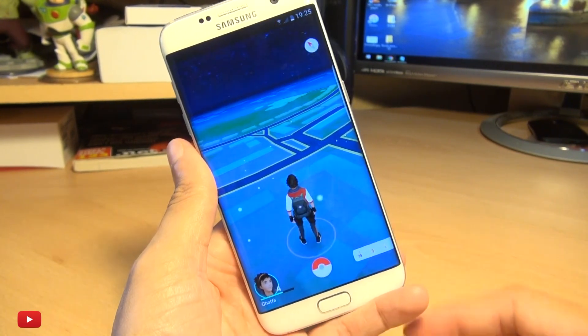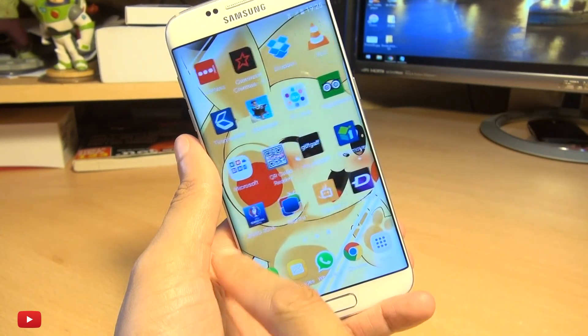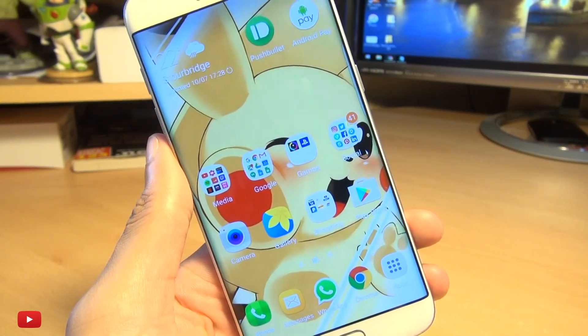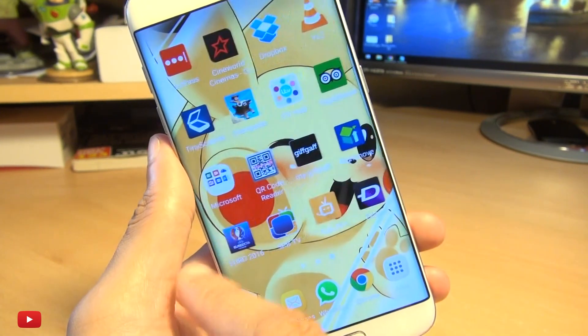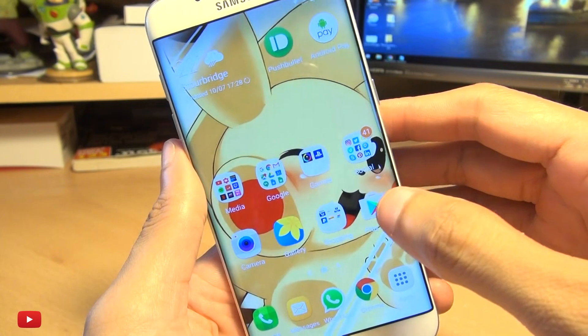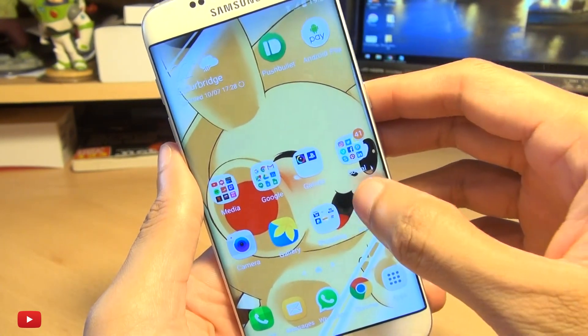Apart from changing your wallpaper — where I've got Pikachu here — I got this from the Zedge application. So if you haven't got it already and want some Pokemon ones, that's a good place to start. Anyway, I wanted to customise this further, so I'll show you what I did.